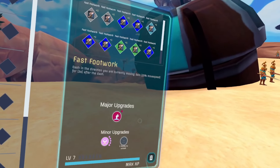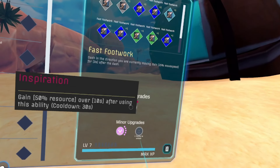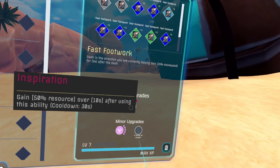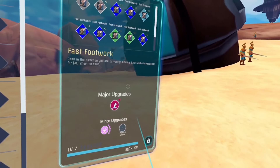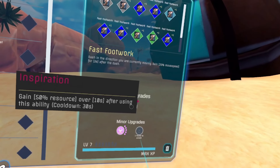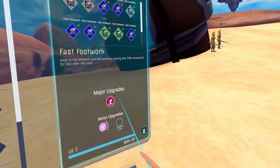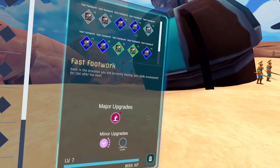For Fast Footwork, the major upgrade you're looking for is Inspiration. This regenerates 50% of our entire rage pool over 10 seconds with a 30-second cooldown. The minor upgrades you want are going to be cooldown reduction as a priority.